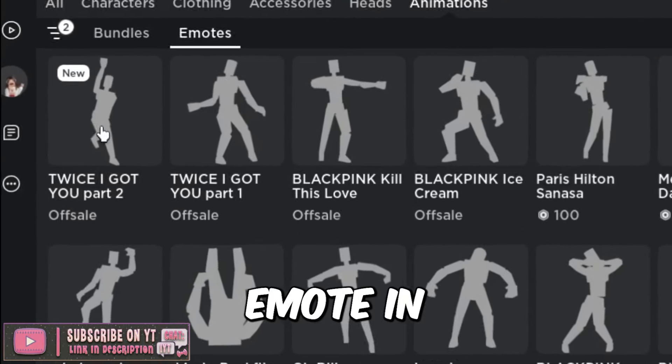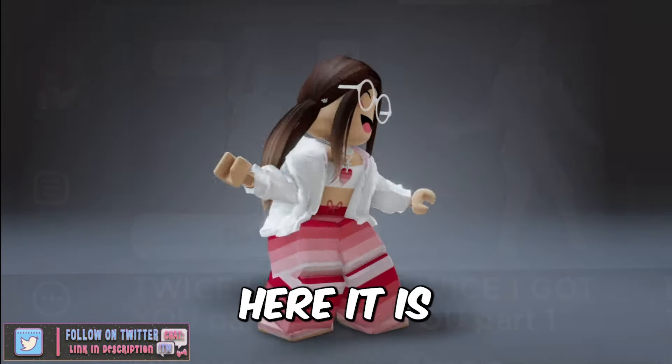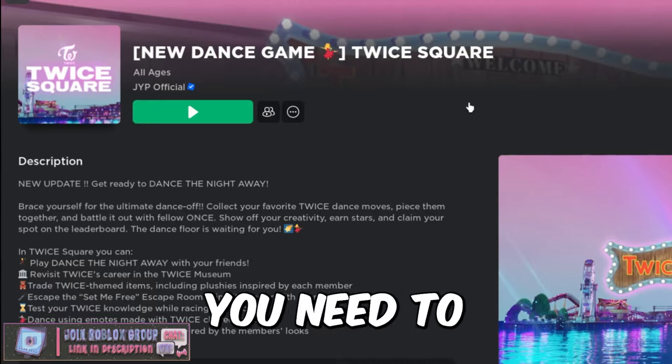Hey guys, there's another new TWICE emote in the shop. This one's called 'TWICE I Got You Part Two.' It is right here — it's off sale, but let me show you how to get it.